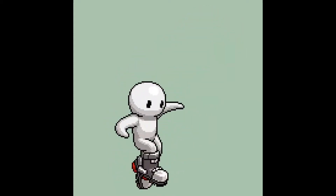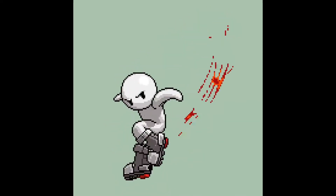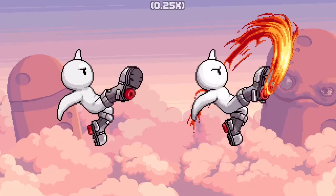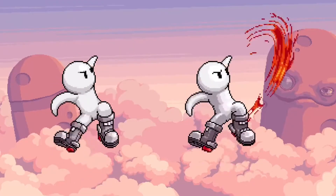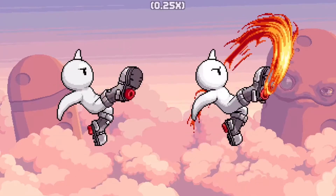Anyways, this is the second attack so far that uses trails inspired by the safety jetpack upgrade. In contrast to his forward aerial where the flames mostly move vertically and horizontally, they dip away from and toward the camera in this attack to add some depth and dimensionality.